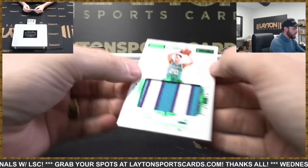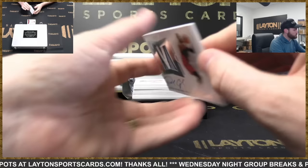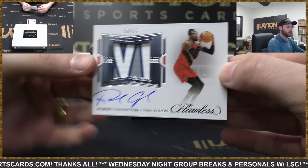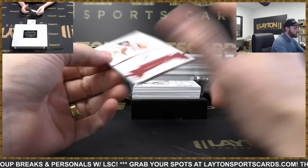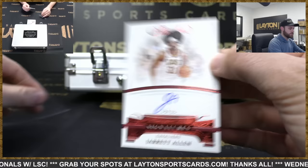There we go, much better. Jumbo patch to 5, Gordon Hayward, Hornets. Patch auto 10 of 25, Robert Covington, Blazers — there you go Blazers. That Luka logo man that Brad pulled was an NT RPA logo man, so that's basically the card to have for a player, because NT RPAs hold more weight than Flawless usually.